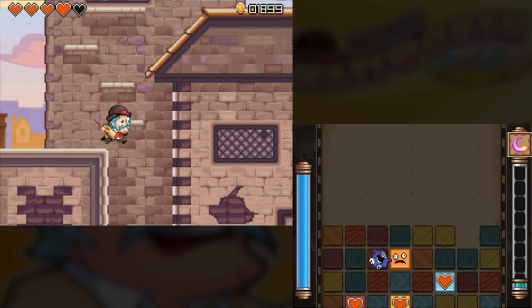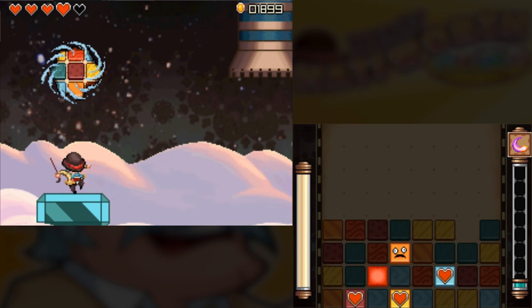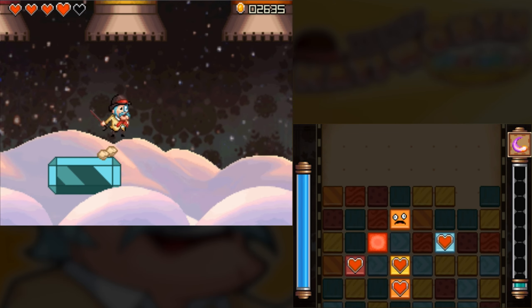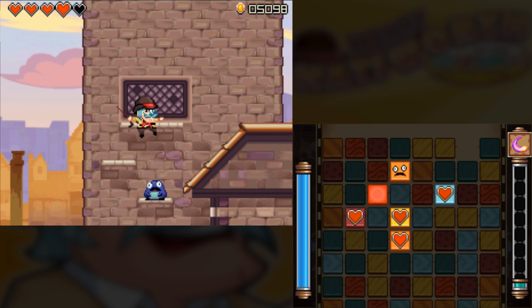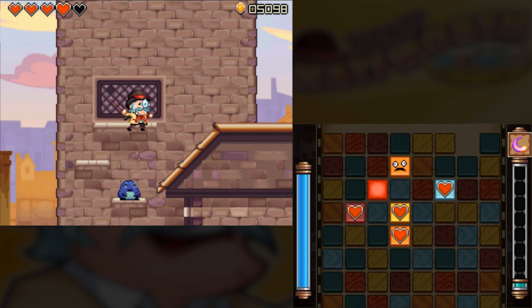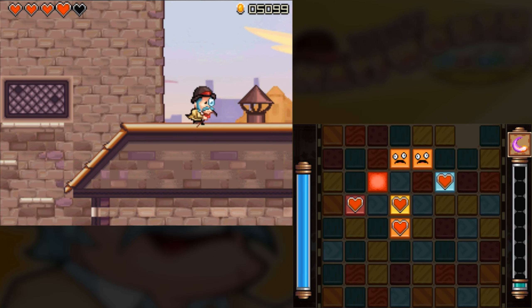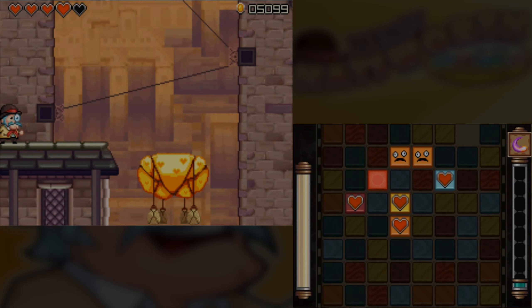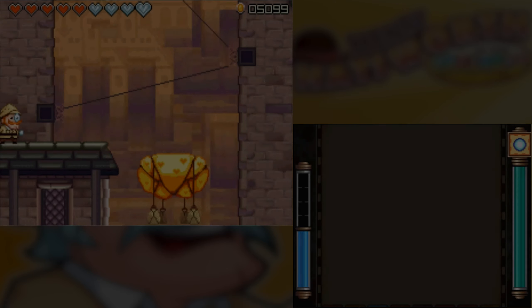That was a pretty good dodge there. I also like how this leap of faith is still telegraphed a bit, if you fall onto the other side. It's not quite as terrible as the leaps of faith we've seen in the past. We're getting a bounce pad section here.